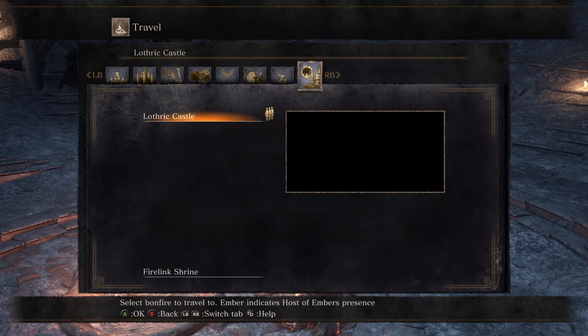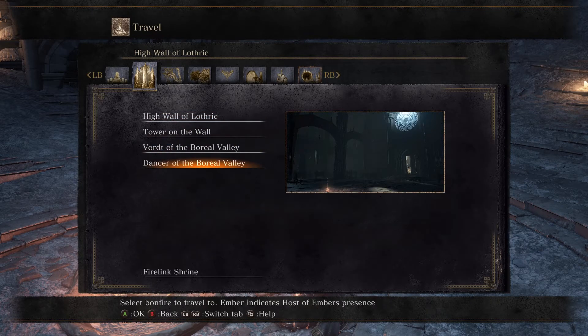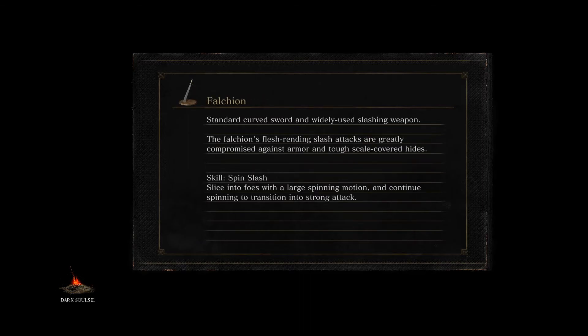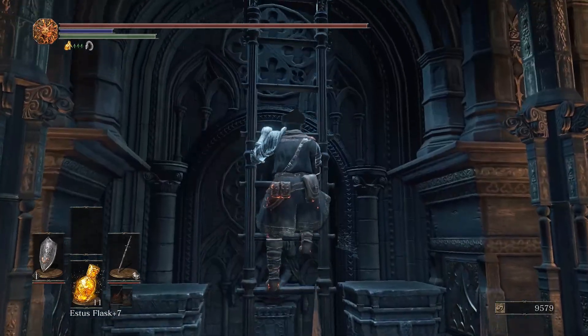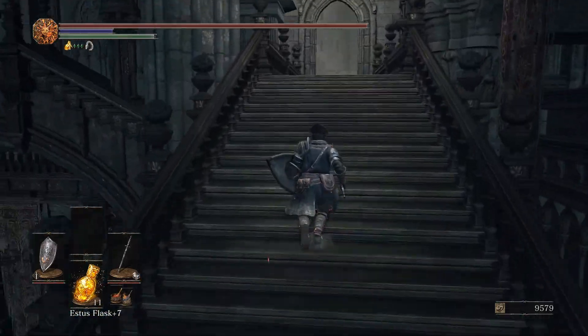To get to the Consumed King's Garden, you need to have killed the Dancer already. I would recommend killing the Dancer before taking on all the other Lords of Cinder, because after you kill all the Lords of Cinder, it teleports you to the Dancer boss fight room. If you're not careful, you'll basically fight two bosses in a row and might not have any Estus, so that probably won't end very well. You can totally avoid fighting the Dancer when you get teleported there, but you have to be careful where you walk.